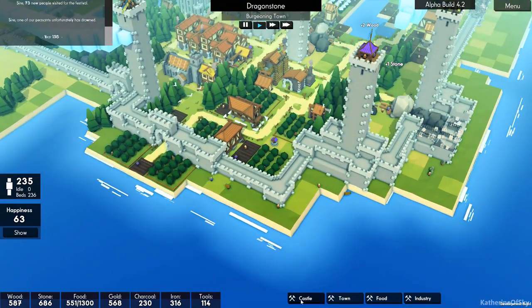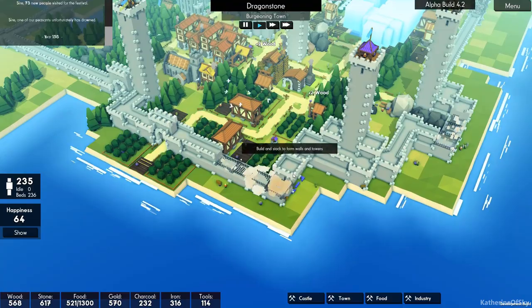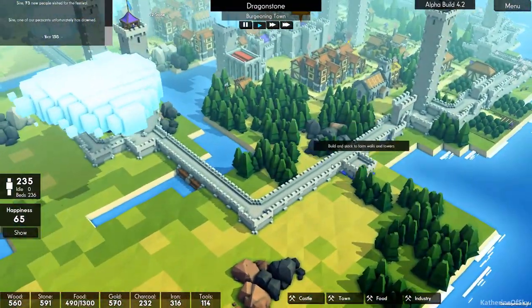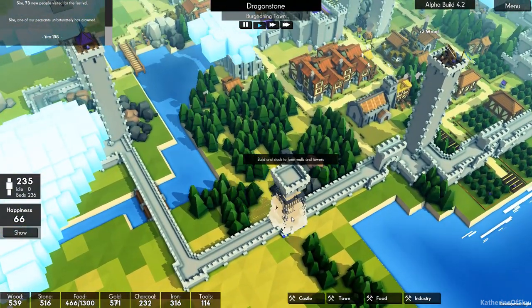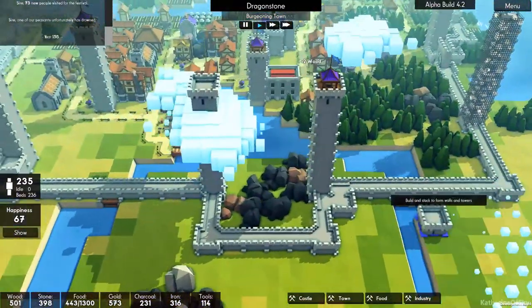Yeah, let's finish off this wall so it looks a little bit neater here — just build it a bit high for now. We're also going to concentrate on kind of finishing our defenses a little bit. I think we could definitely stand to have some more archery towers and also more ballista towers.